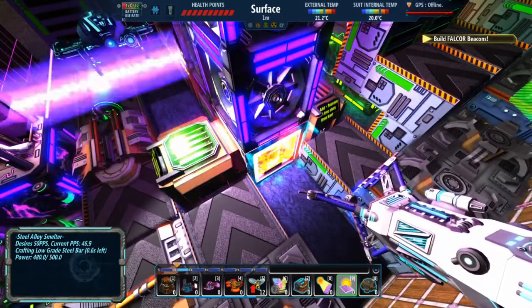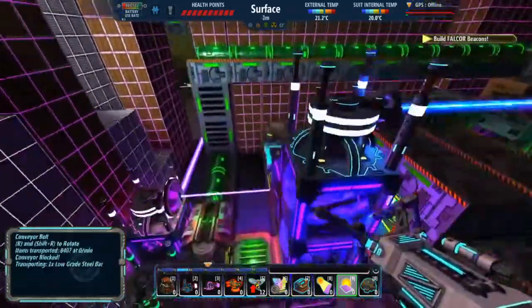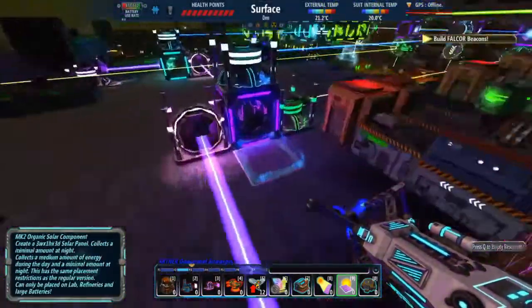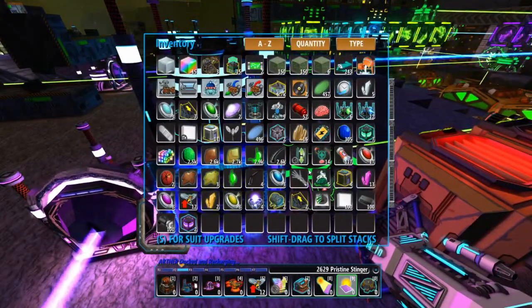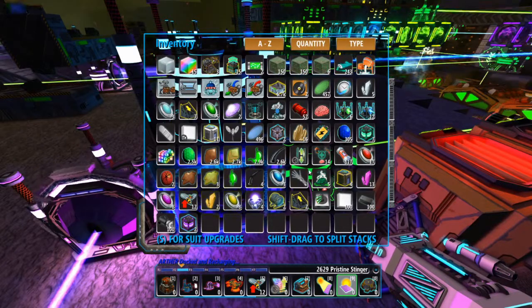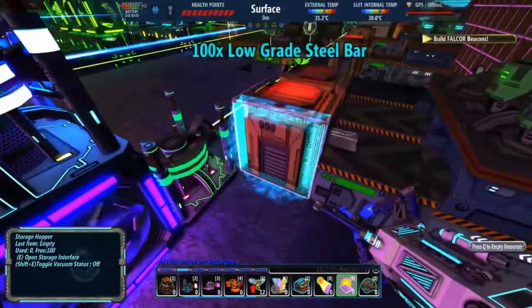Correct — nickel is my main problem. Iron isn't, even though iron should be my biggest problem right now because it's taking so long to produce a single batch. I need 315 of each of those three resources.